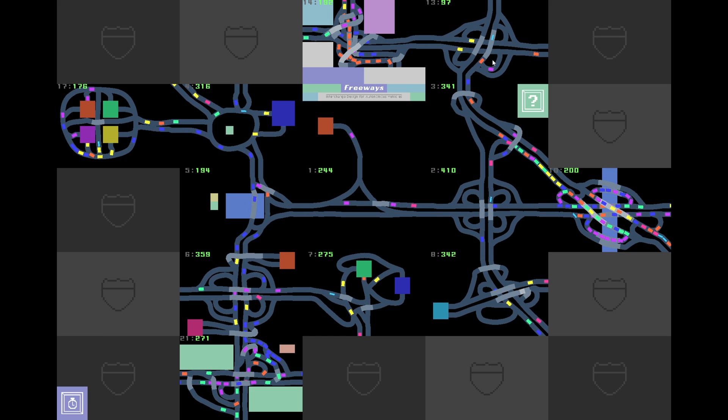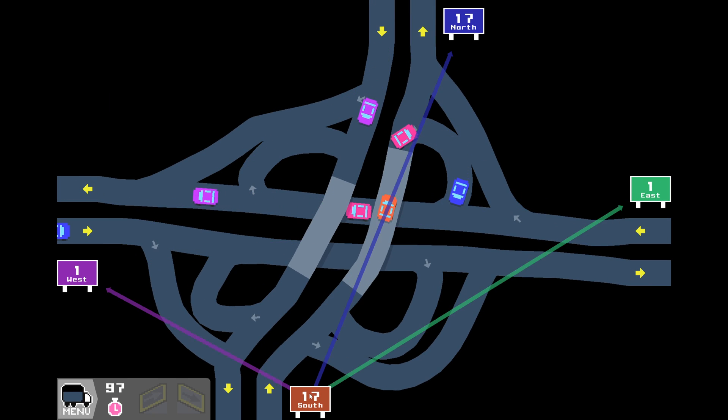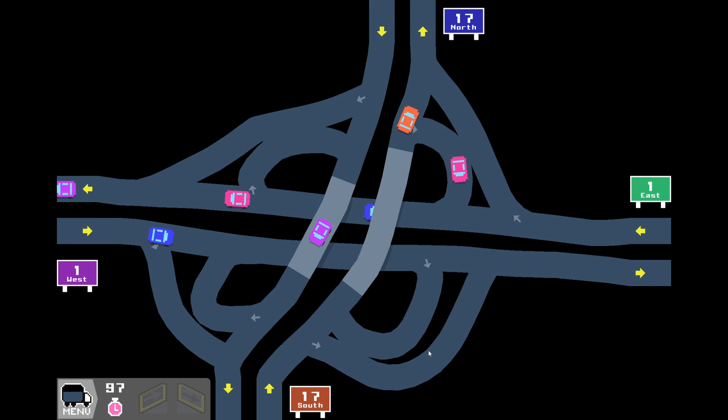Somehow this design up here is the least efficient — I don't understand. I mean, I have built way worse things than this. I guess what they were trying to tell me was that those lines here are so small that I didn't need the slip roads. But I mean, still though, it's just future-proofing — come on guys, give me a break here.